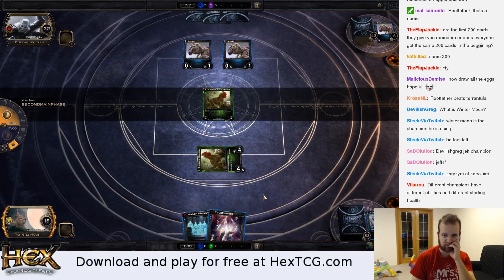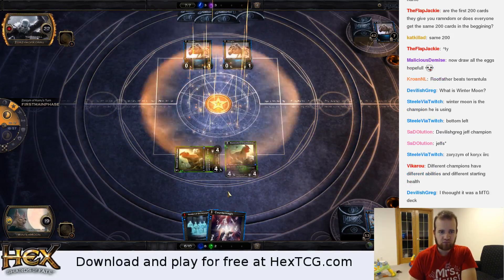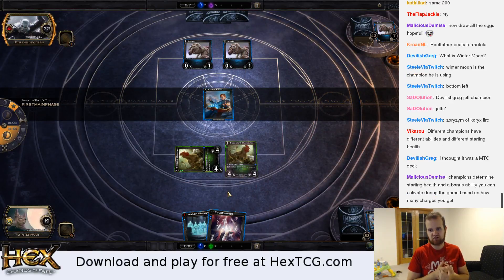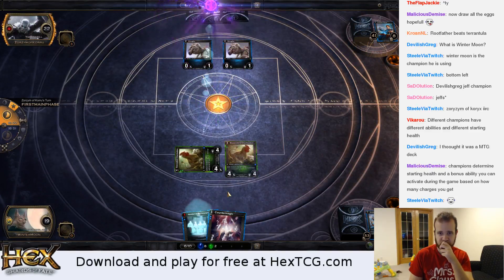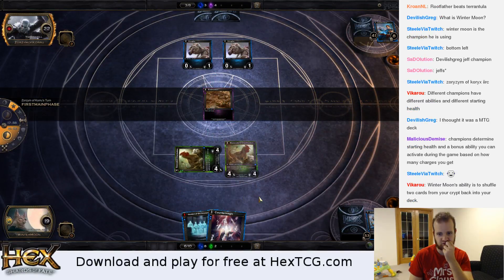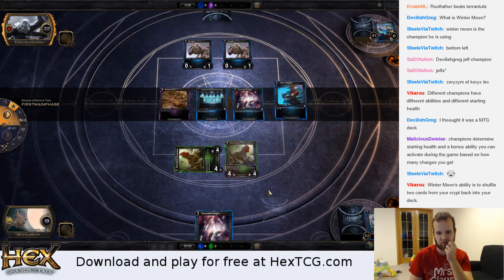We're going to play my Cluck Duckin out. We've got eight power on the table — I wouldn't be surprised to see him use Extinction here, which is basically Damnation for four mana in Blood shards: kills all creatures. Yeah, I'm going to counter his draw card. He's countering back.